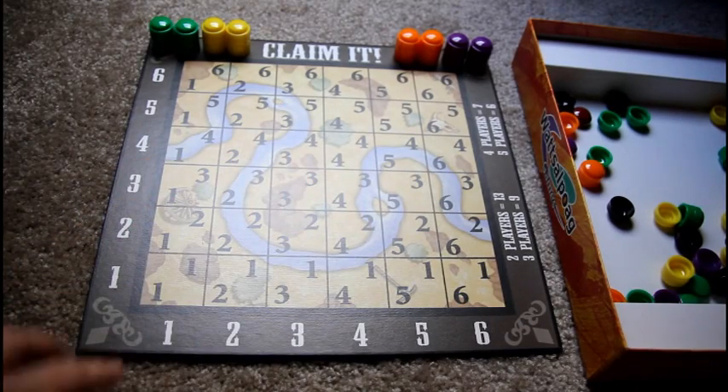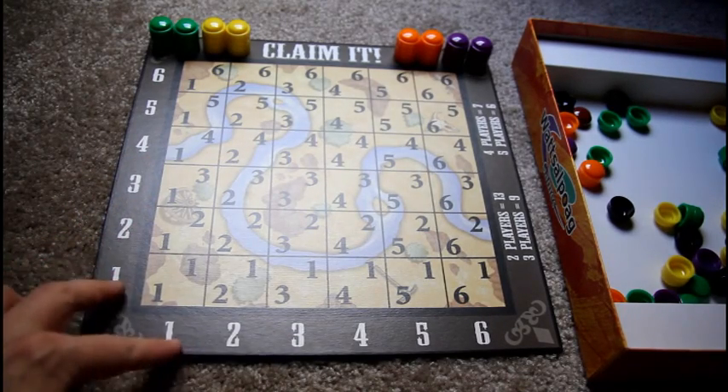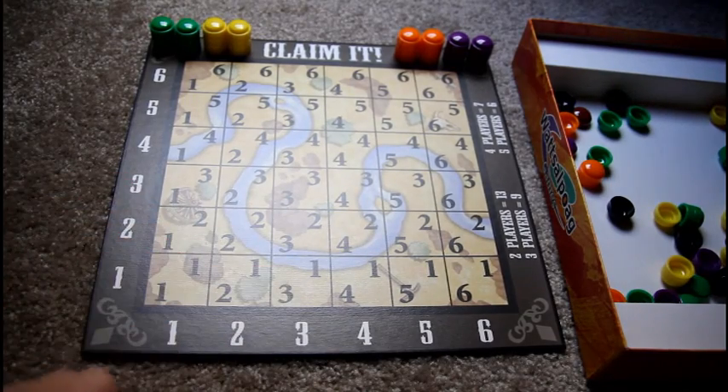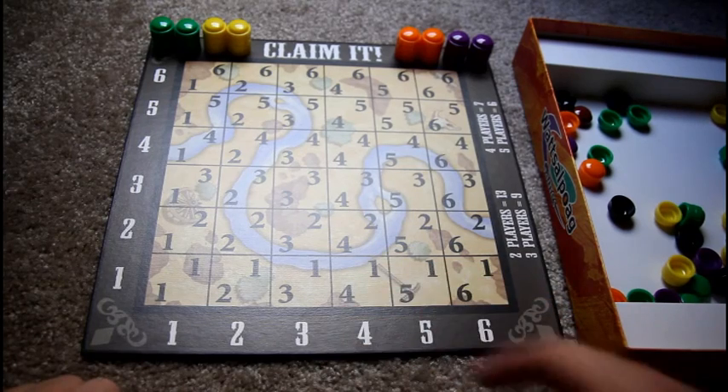On the board there's a one through six grid with numbers out here. If you're curious what the numbers are, it's just the spot on the grid - so one-one, one-two, two-one. It's just the coordinates to let you know where you are on the board.